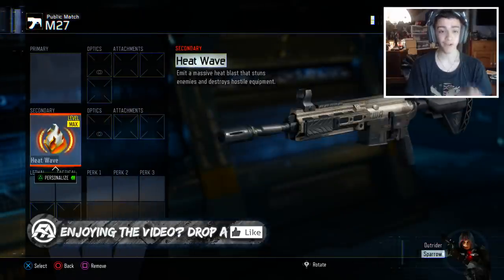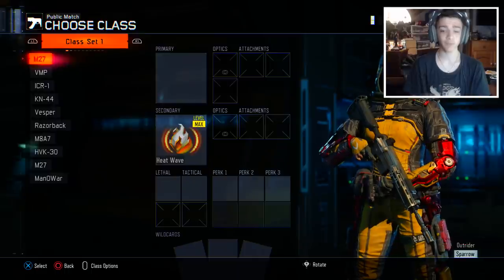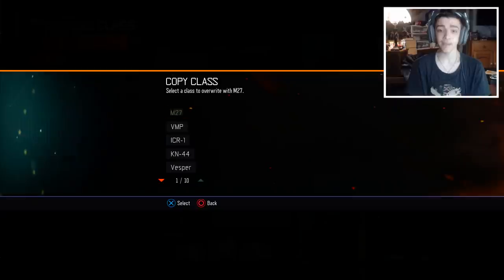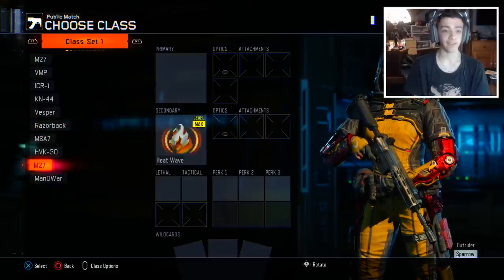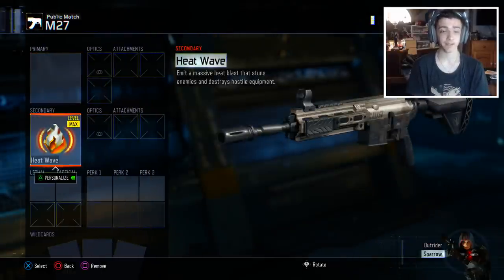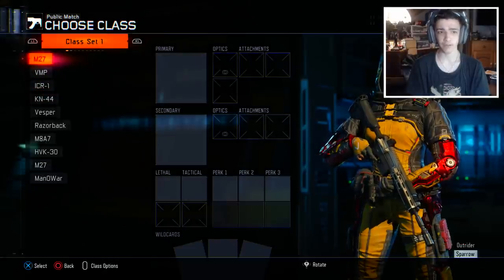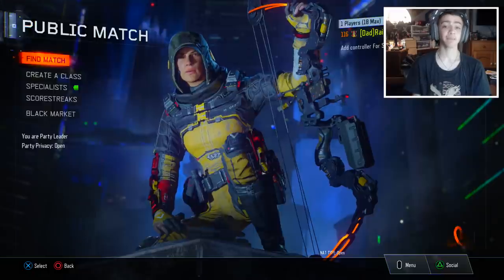But you're not done yet, because if you try to go into a game with just this one class, the game will actually lag you out and say 'connection interruption' — very weird. So what you want to do is, once you have the M27 on one of the classes, copy and then paste it onto the second empty class. As you can see, I'll paste it on my second M27 class. I'm not sure if you have to do this, but also clear out the first class so there's only one M27 class with the Heat Wave on it.